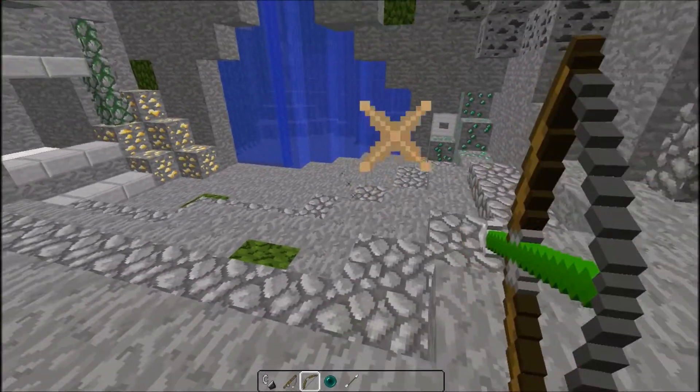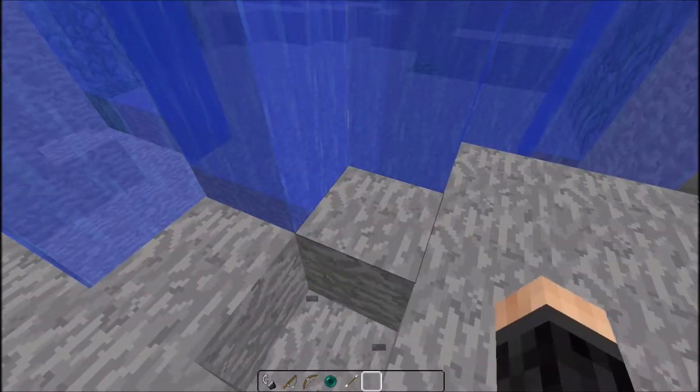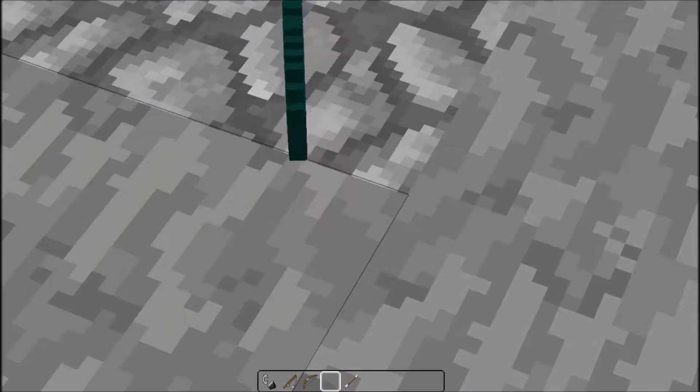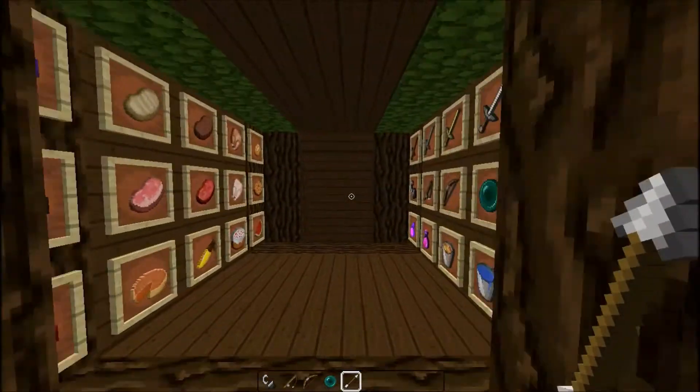That's the PvP thing there where you can tell when to shoot. This is the Ender Pearl and the Arrow as well.